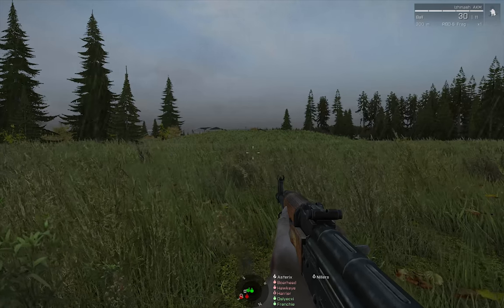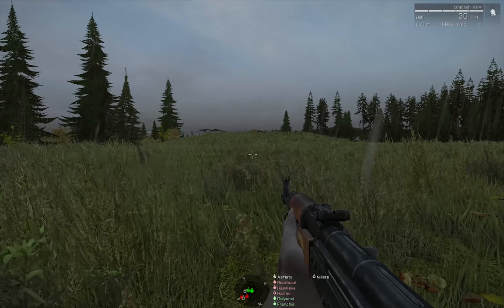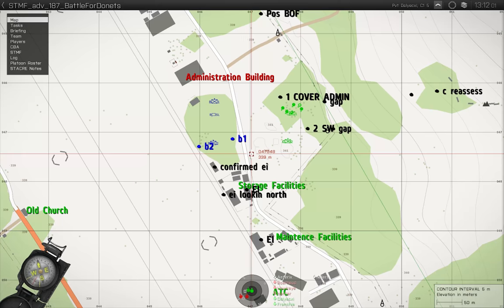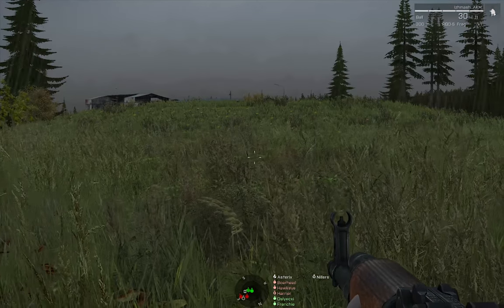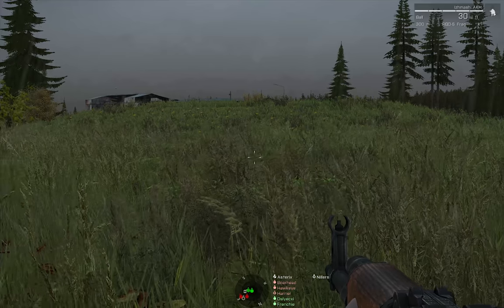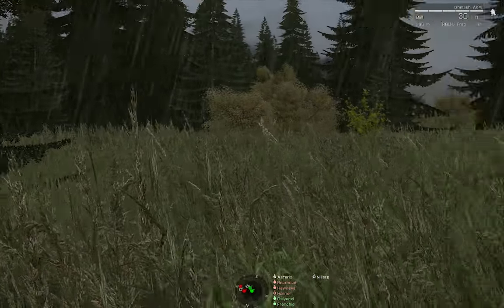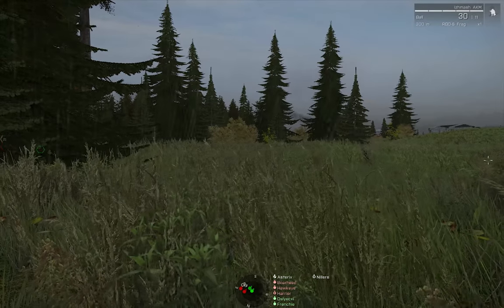Charlie, this is Bravo. Go ahead, Bravo. Bravo's assaulting the storage facilities — advise we're coming in from the north. Still got EI in the control tower. The main force is in the storage facility.